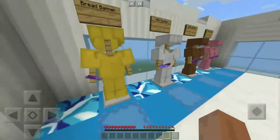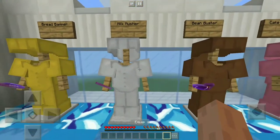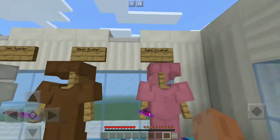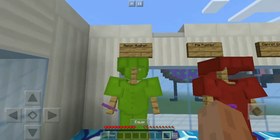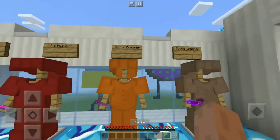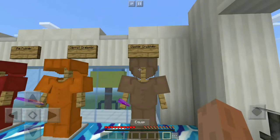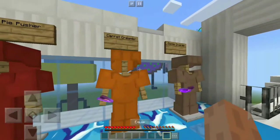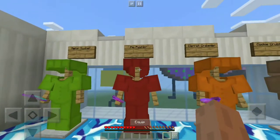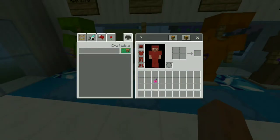Let's go over to the colossus section. We have Bread Bammer, Milk Musher, Beer Bean Buster, Cake Crusher, Melon Musher, Pie Pusher, Carrot Creamer, and Cookie Crusher. You choose one class per round, so I'm gonna go with the Pie Pusher.